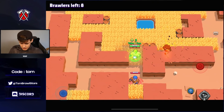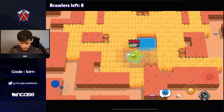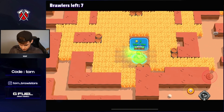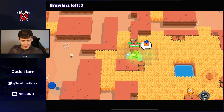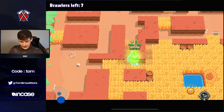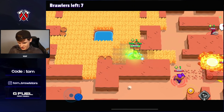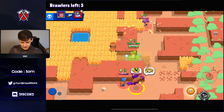Shelly obviously not a good matchup for us, so I'm going to try and find this Shelly. I'm scared, not going to lie — I'm very scared. We might just have to retreat to the corner, because if Shelly comes to my face with super it's not going to be pretty. Rosa just slowed us here so everybody knows where we are. The question is, where is this Shelly? We do have some teaming Primos over here — they're going to be taken out by Rosa. I guess Shelly's going to be over here somewhere.